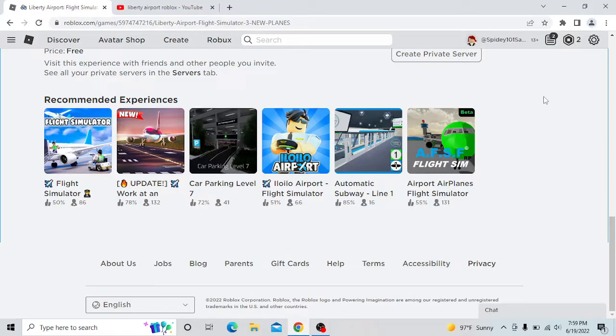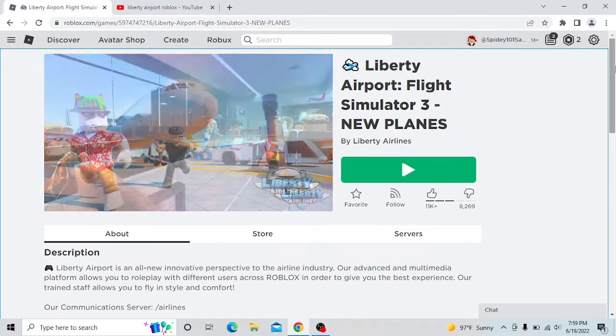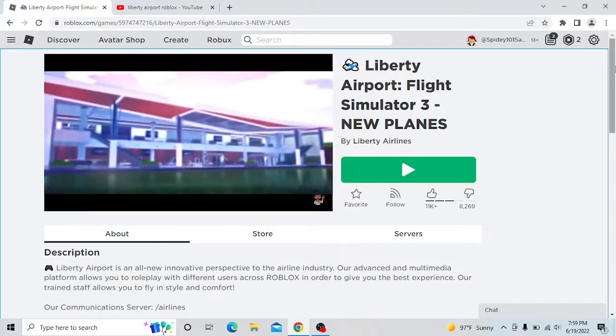So today we're going to be doing something interesting and a little bit different. We're going to take a look into this game right here — it's called Liberty Airport. It's a role-playing game where you can train to become different ranks in the airport field, such as pilots, flight attendants, ground crew, and many other jobs.